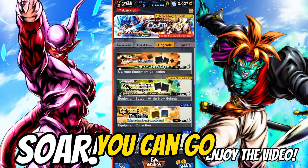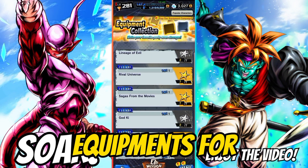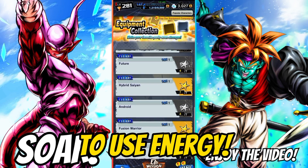To get equipment, you can go to the Events tab and go to Upgrade, then choose a story. You can get tons of different equipment for different tags here, but you'll have to use Energy.